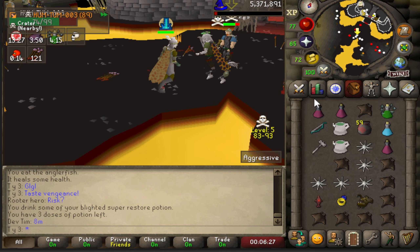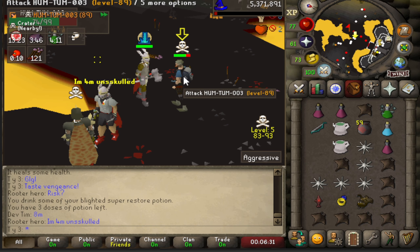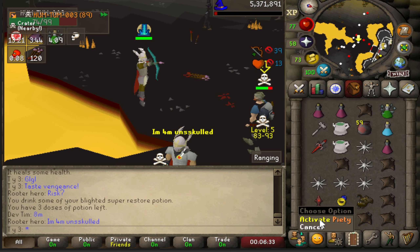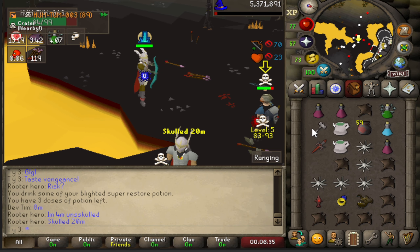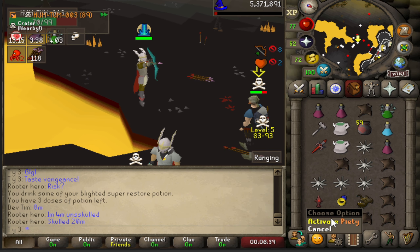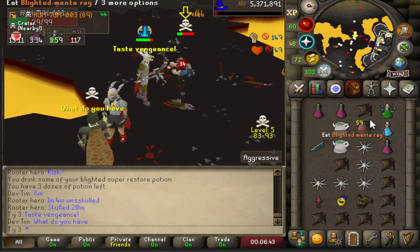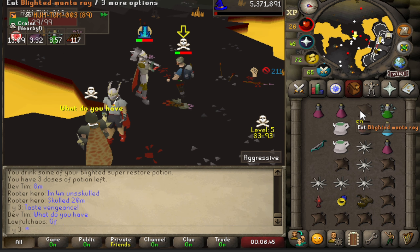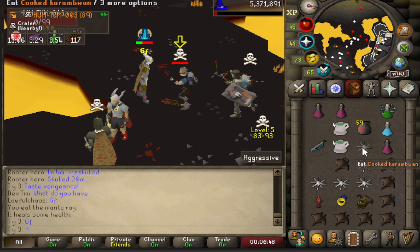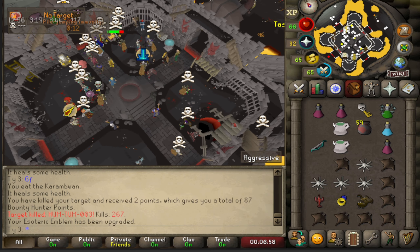You shouldn't be out here man, you should not be out here. I'm over here kicking him — I'm pretending to be a noob.